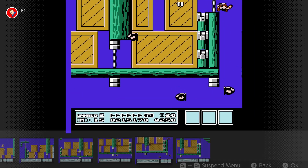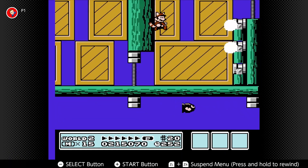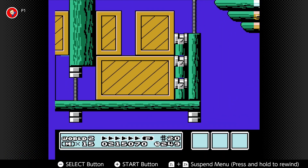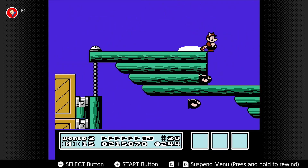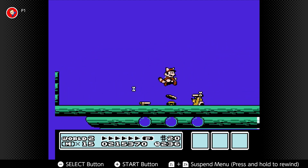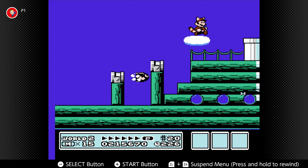Wait, where am I supposed to go? Oh, can I jump up here? I don't want to lose my tail suit. Bro, that is an actual jet. The side-scrolling's dumb because I feel like anyone could've died there. Moles — you gotta be careful because they will throw wrenches at you. Watch out for the wrench. Nice.